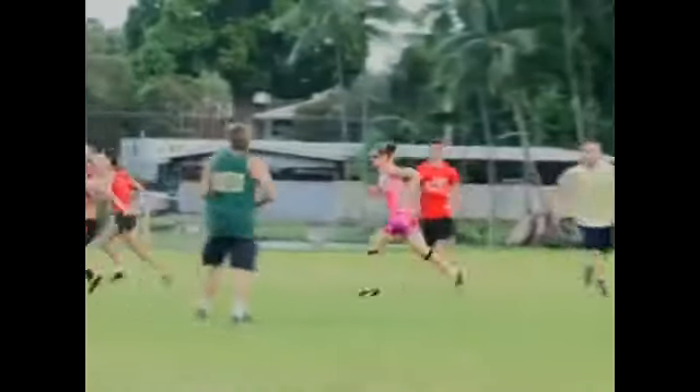Once the frisbee is pulled or thrown to the other side, the other team catches it. Once they've caught the frisbee, they try and throw it amongst themselves, working it down the field to catch the frisbee ultimately in the opposing team's end zone to score a point.